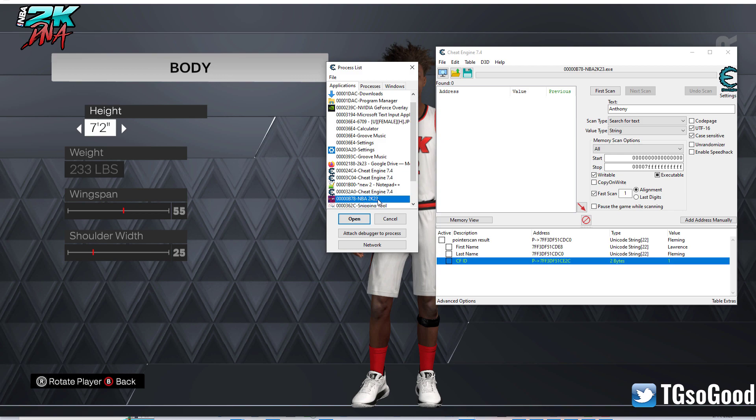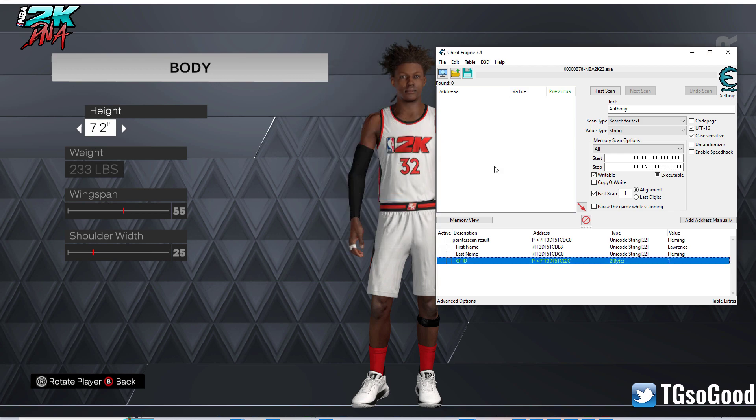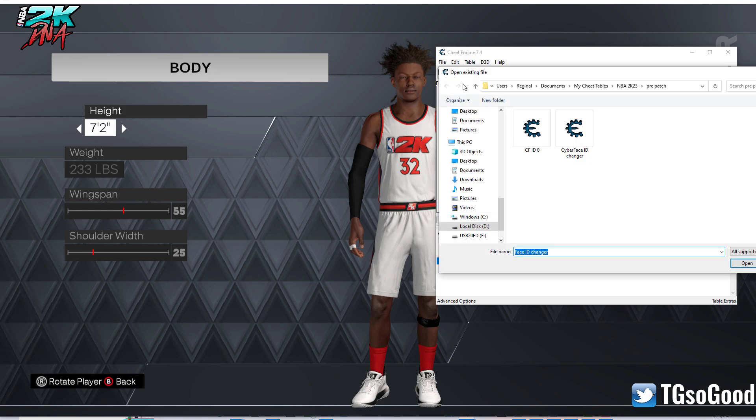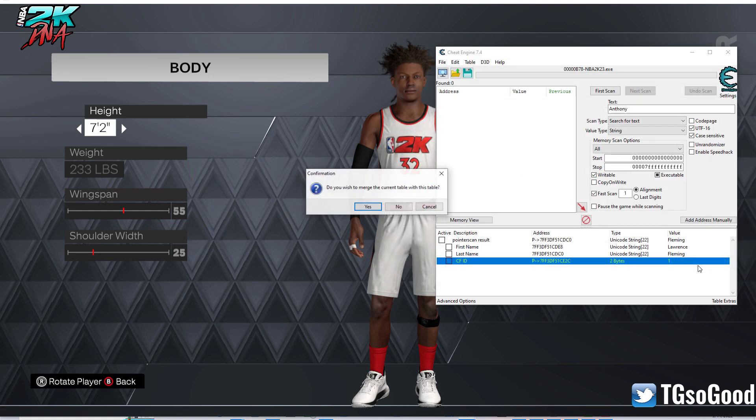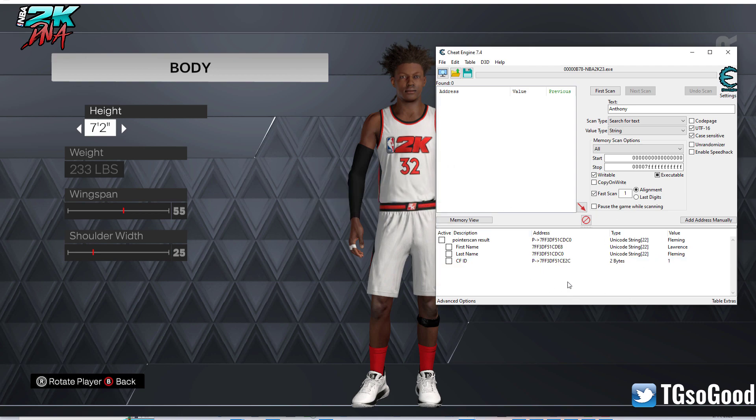Make sure you click on NBA2K23, click Open, and then you would use this to open this particular cheat table — which is not really cheating, it's just changing the cyber face. Here it is: Cyber Face ID Changer. I made this this morning. I already have it open.